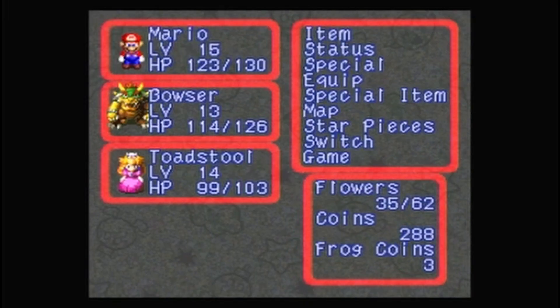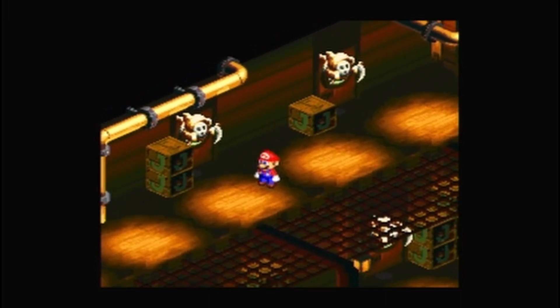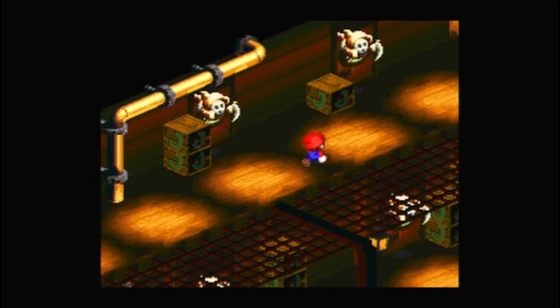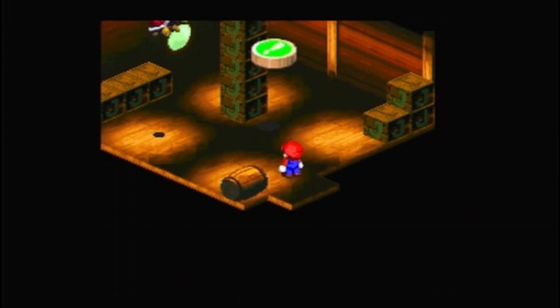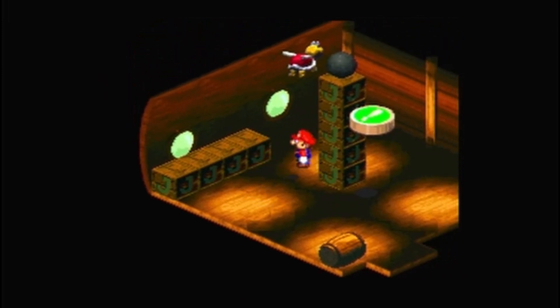How are we doing on coins? We're doing alright. This is where things get tricky — there are six rooms here, each one has one of the hints. So there are different things you have to do in each one.